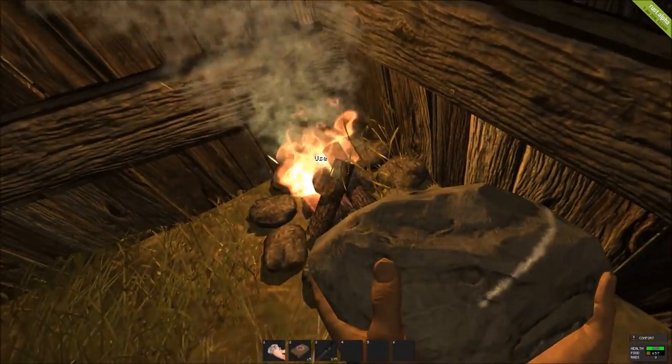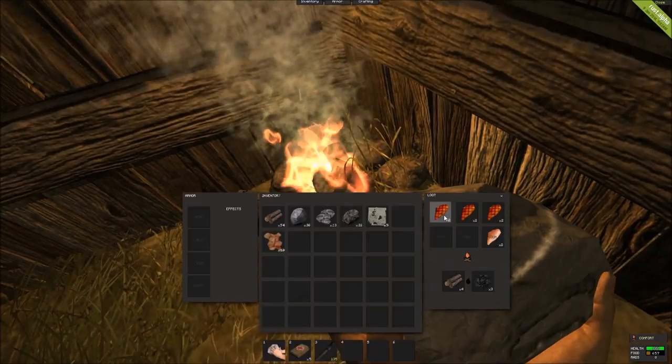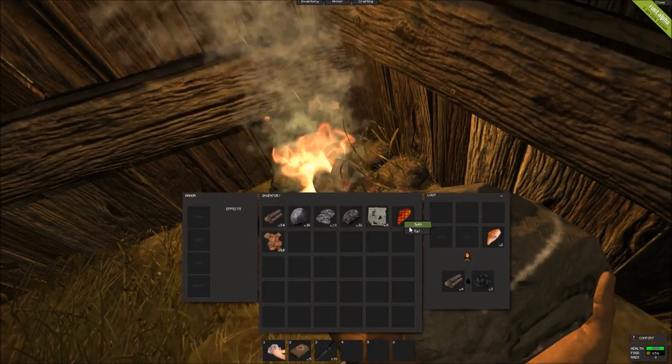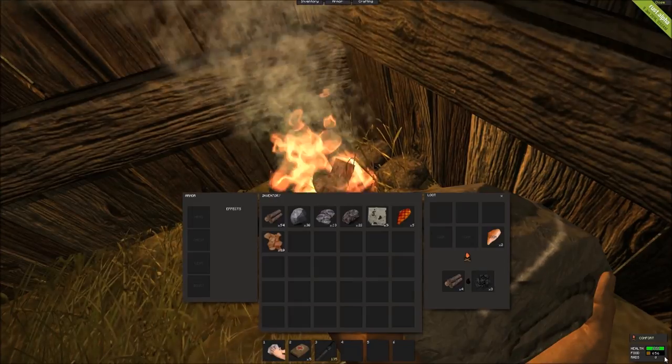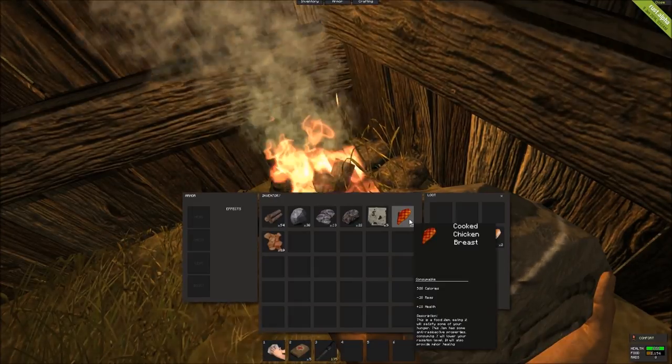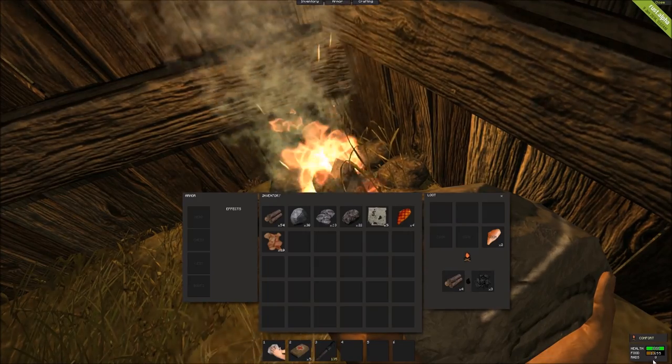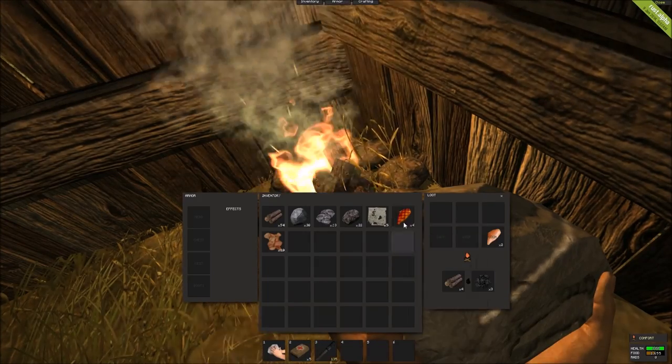So we should have some of this cooked by now. Most of it is cooked at this point — you just right click on it, go ahead and eat, and it's going to fill you up. It's 500 calories for every chicken breast that you consume. So you just kill a few animals, cook some of that meat, and then you are good to go.